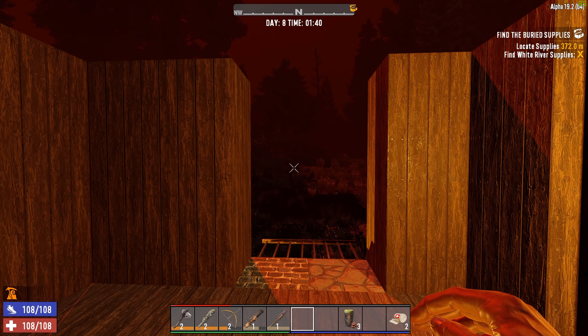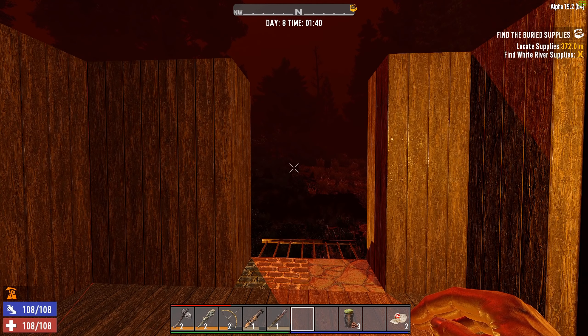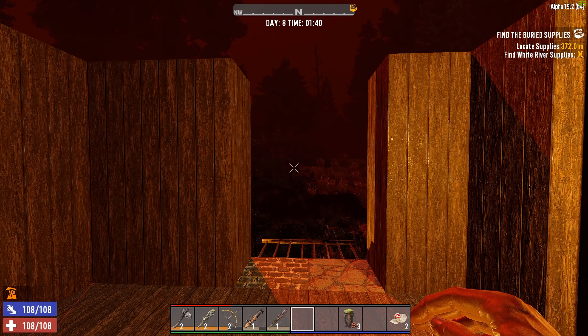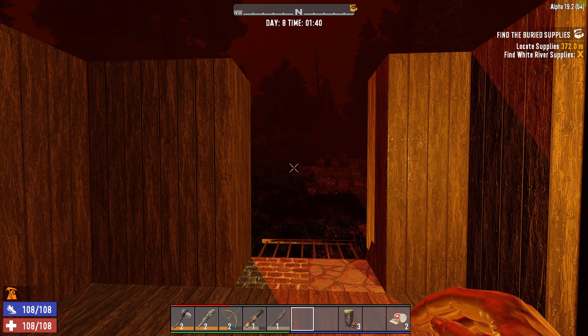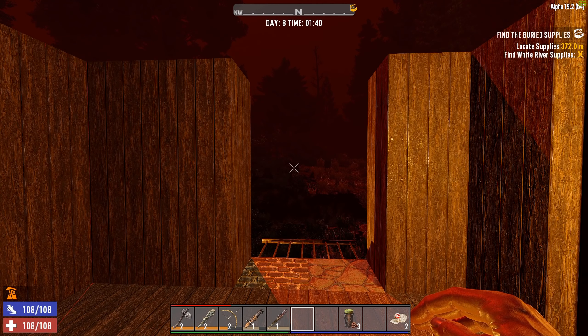So as a first starter base, as a first evolution of a base build, this is really what I would start with: get some flagstone blocks, upgrade some to cobblestone blocks just for stability in case they start bashing something, have a little bit of wood walls and maybe a wood ceiling if you can. Ladder up, put a hatch so zombies don't accidentally jump up, put a bunch of spikes around, and you should be good for the day seven blood moon horde. If you have problems surviving day seven after watching this, let me know in the comments and maybe people can give you hints.